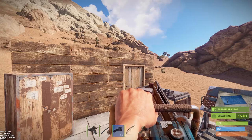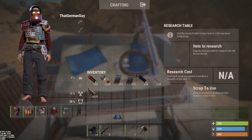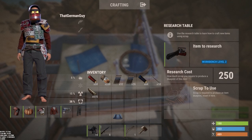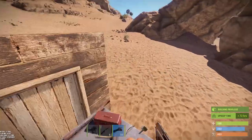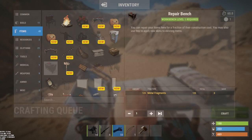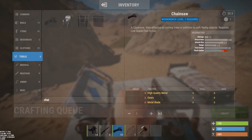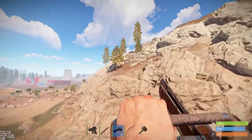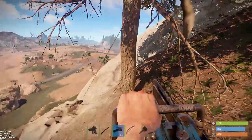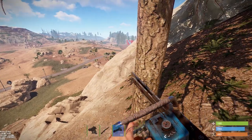The chainsaw is our awesome new friend. It was 750 scrap to research, which has been reduced to 250 — much more reasonable. Chainsaws have a chance of spawning in the red toolboxes on junk piles with cars. It requires a level 2 workbench. The crafting recipe is 5 high quality metal, 2 gears, and 6 blades. This thing is pretty awesome at gathering wood — you have to rev it up with left click, and it doesn't always start right away so you might need a couple pulls.